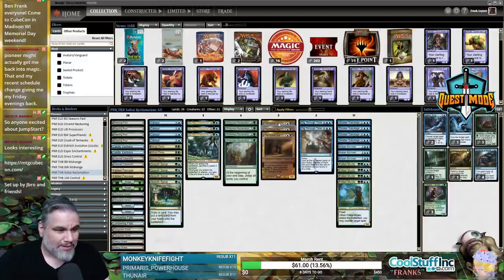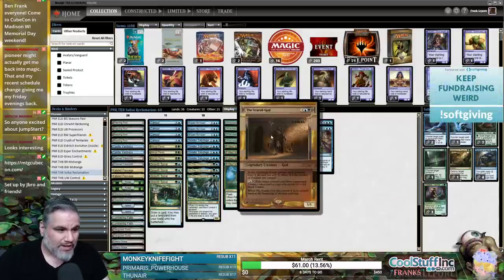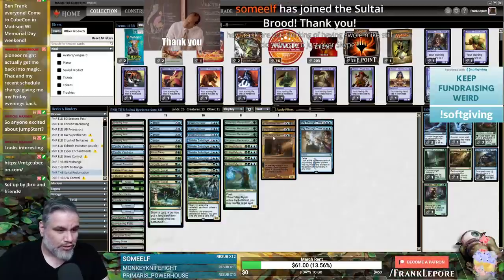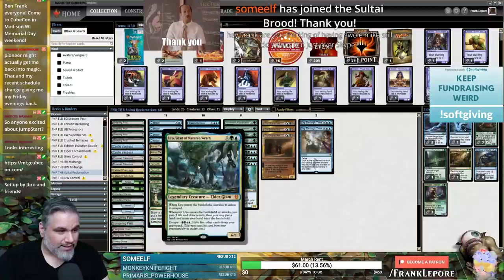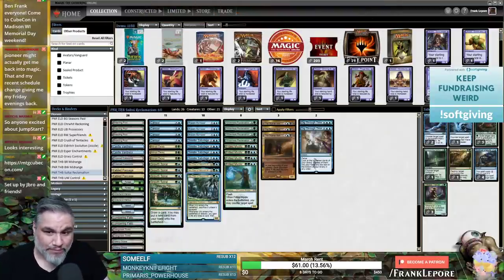And then 2 Dig Through Time and 3 Scarab God. Scarab God seems great. My only concern is that we don't have a ton of ways to kill their creatures, so we really just want to counter them with Sinister Sabotage or Frilled Mystic, or hope they're sacrificing them — like if they play an Uro on turn 3, we get to Scarab God it back before they get to cast it.